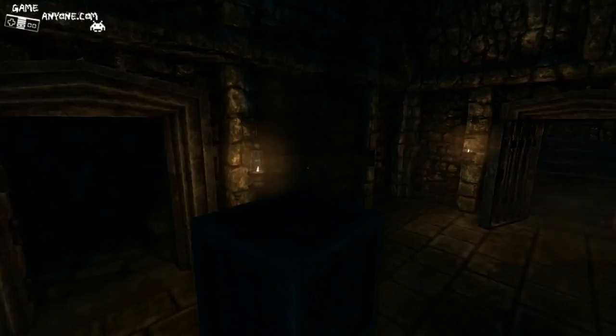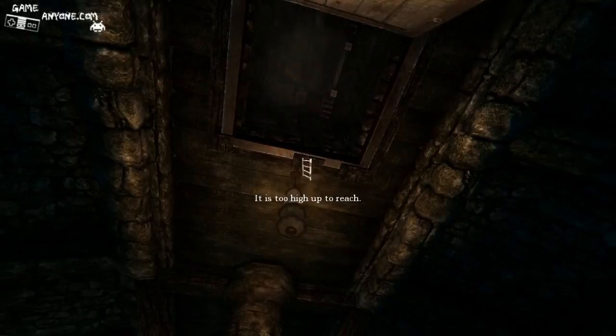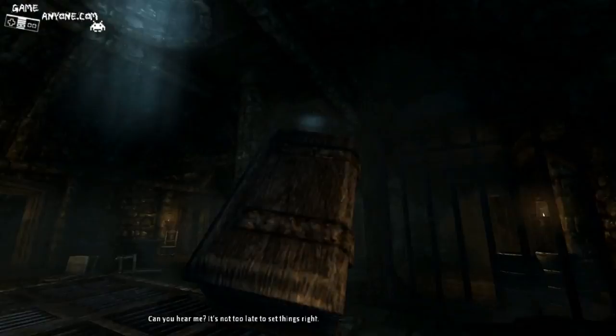Now we should be prepared to go up here when we need to. Too high to reach - put the ladder up there. Now let's go get that wax cylinder.